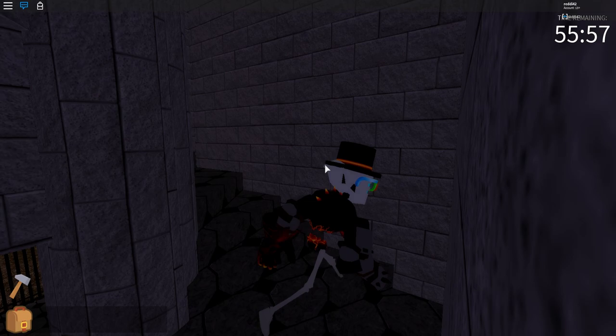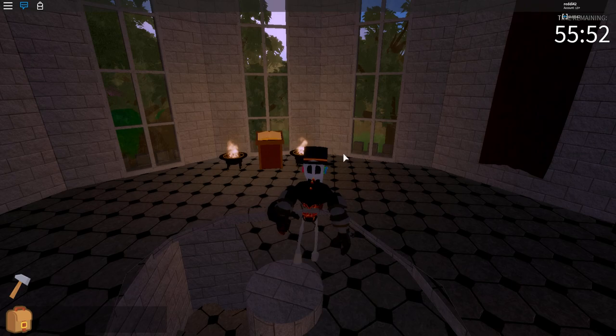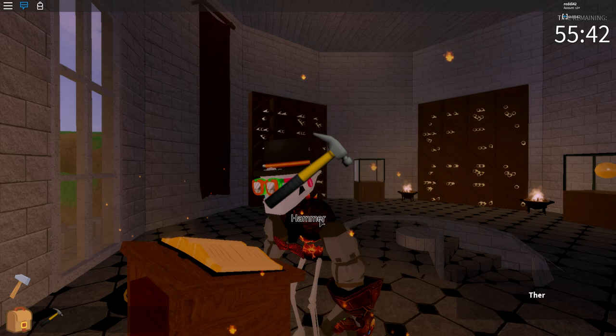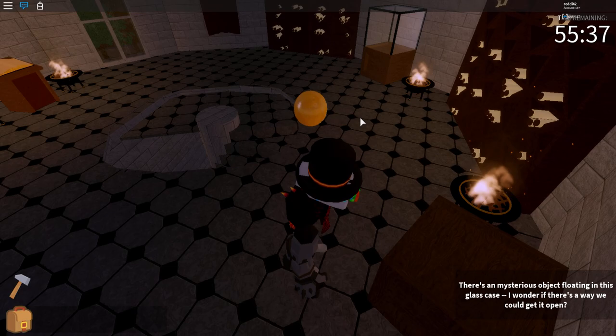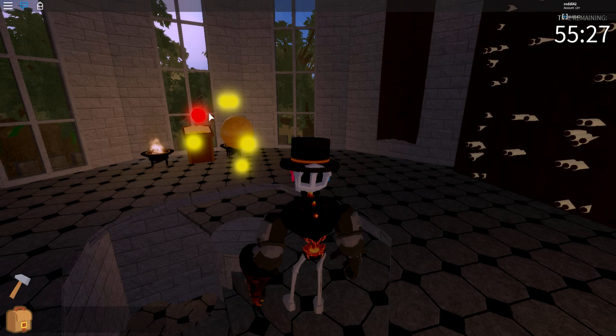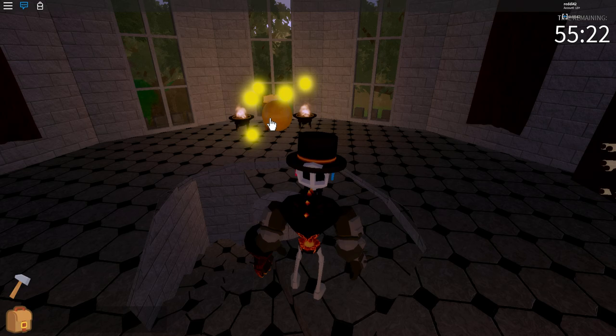That button is probably for multiplayer so other people can come in if they don't want to do the stealth part. Now inside, there's a book - we use it to look for letters, maybe a secret, but nope, it's just this. There's a hammer to pick up, and then we use the hammer on this glass here and pick up the orb.